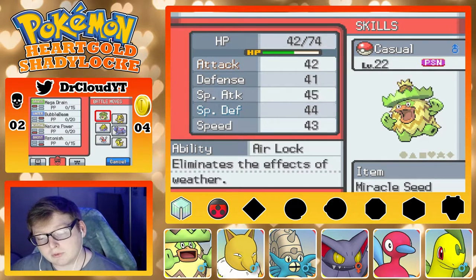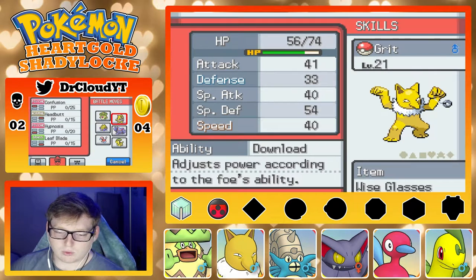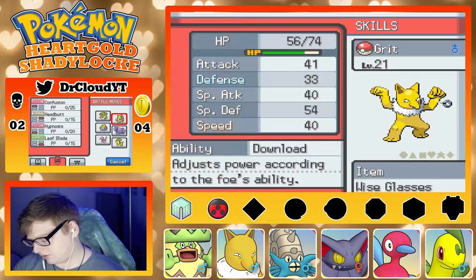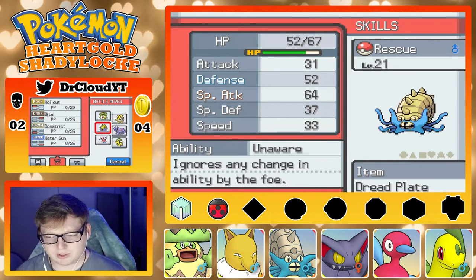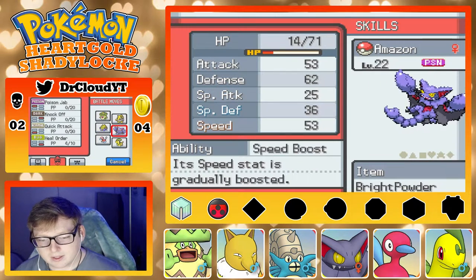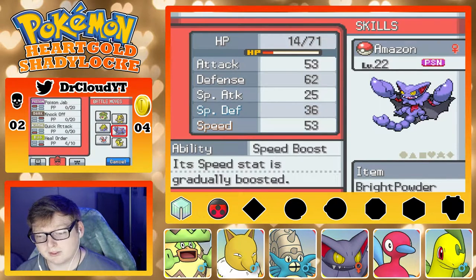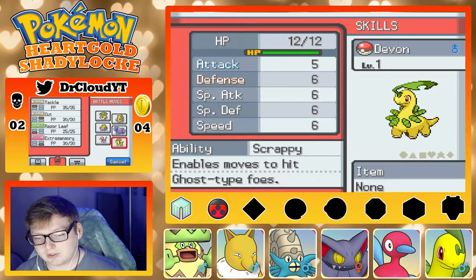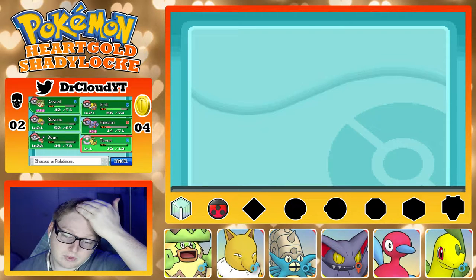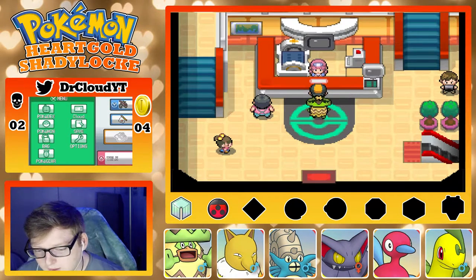We have Casual, our big old boy — he's poisoned right now, don't worry about that. Level 22, Airlock, Mega Drain, Bubble Beam, Nature Power, and Astonish. We've got Grit the Hypno with Confusion, Headbutt, Hypnosis, and Leap Date. Amazon is also poisoned — I did give him Heal Order so that's really good. Bean's got Recover with Quick Claw. Devon's here too. I'm here because I'm poisoned and no one has any PP left on any attacking moves, so I'm going to go ahead and heal.